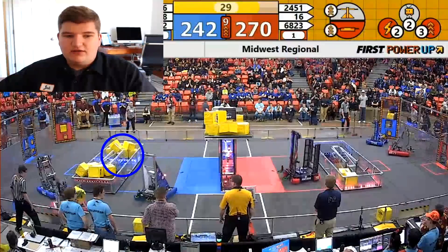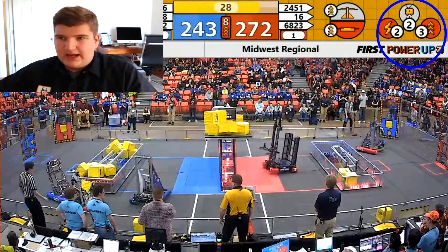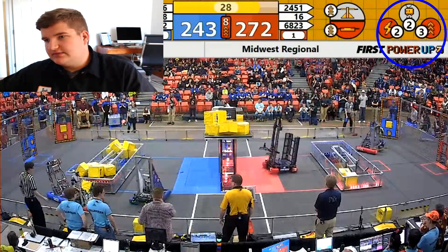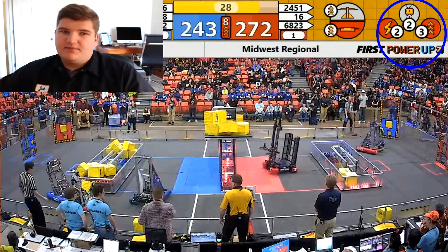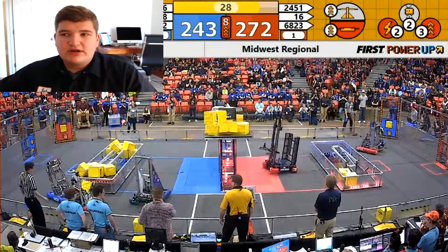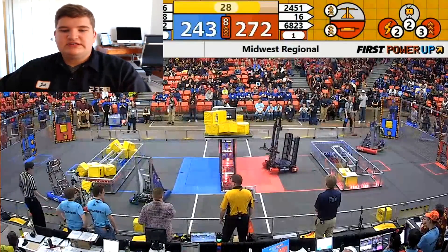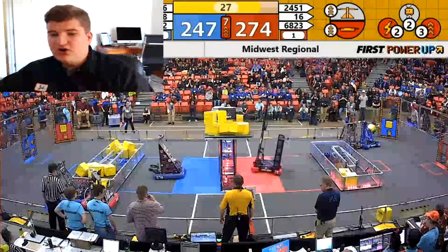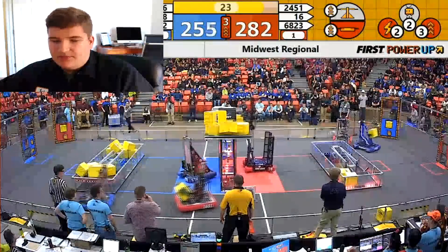Blue will lose all of that vault value, whereas the red alliance has 7 in their vault, which puts them in a very strong position. They only need one more cube for Levitate. R-Cubed is going to try to climb but won't be able to, and 1706 Ratchet Rockers should be trying to climb here but instead waste a cube by putting it on the switch.